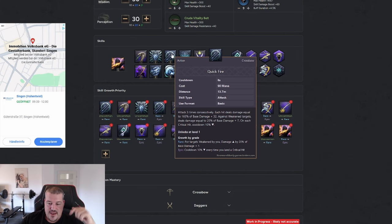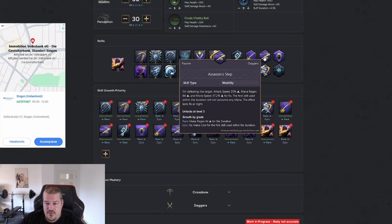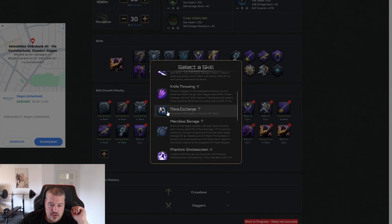Another thing you might run into in the early game is mana issues — not having enough mana regen means you can't use all your skills, which results in really bad DPS. To solve that issue early on, we have Assassin Step. Getting that to Rare as fast as possible gives you mana regen for the whole six-second duration after killing a target. When going 1v1 versus monsters you can have that running almost the whole time. If you're still having mana issues, I'd highly recommend using Mana Exchange.